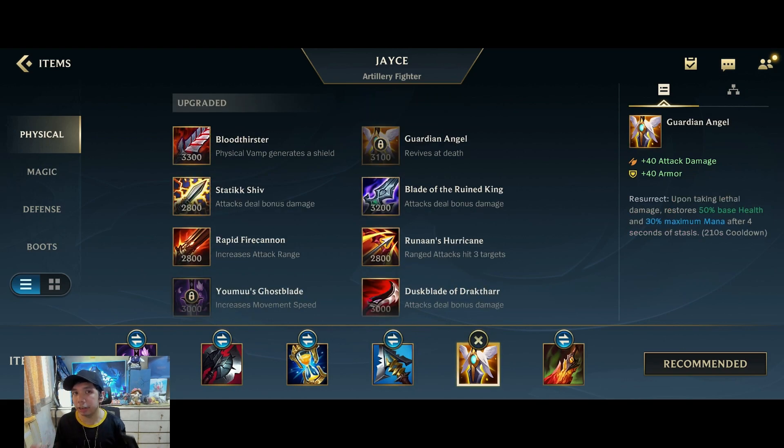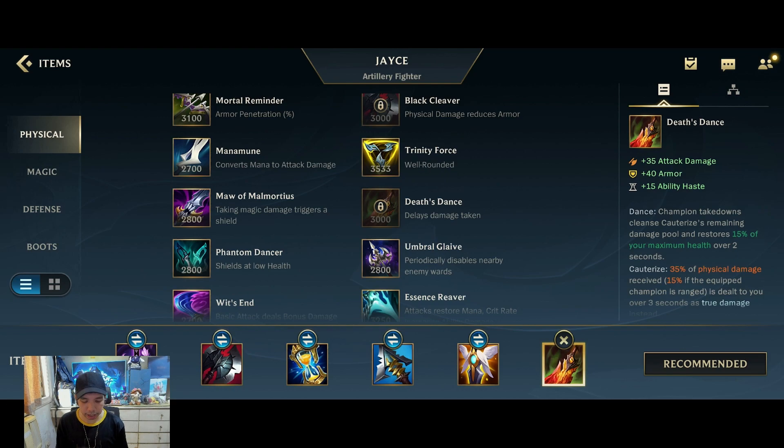Next item we go a bit defensive — Guardian Angel, just in case we get into a bad position where Elder is spawning or you want to try to burst someone, you have your Guardian Angel for a second life. Last item for me is Death's Dance because this helps you regain your HP back. Once you go into melee form and burst someone, you would be a lot tankier as well as have a bit more damage.